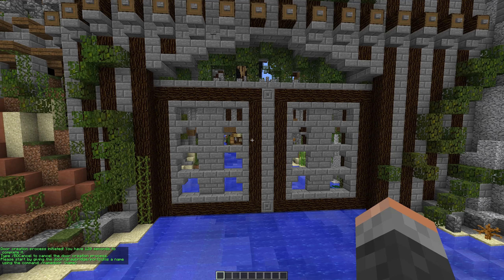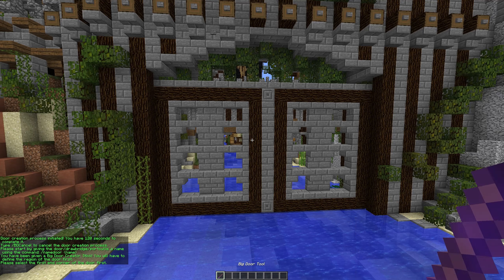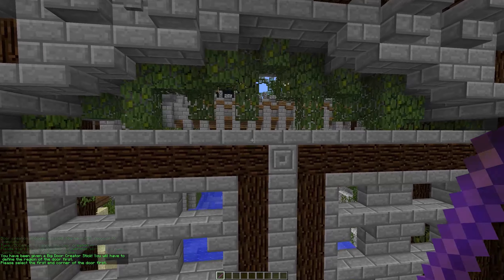We kick things off by doing slash doors, clicking new door, and then we can do slash name door and create a name for your door. You can call this what you want — I've just named it the left one.